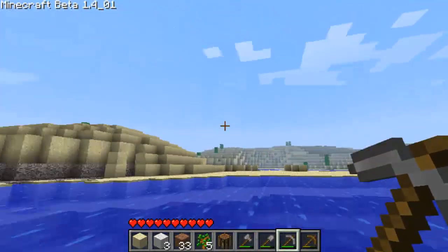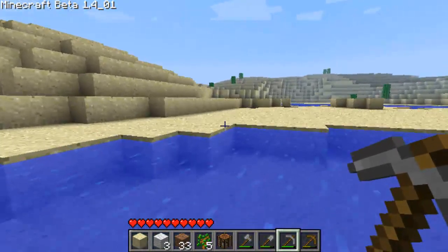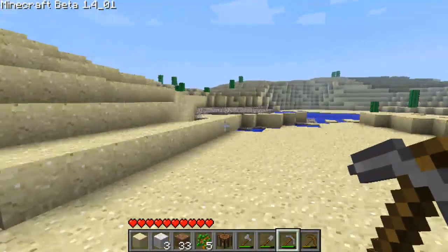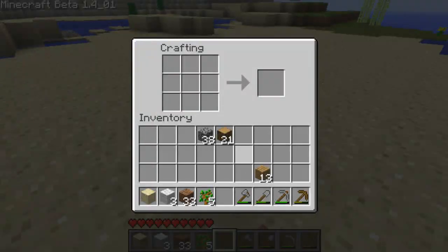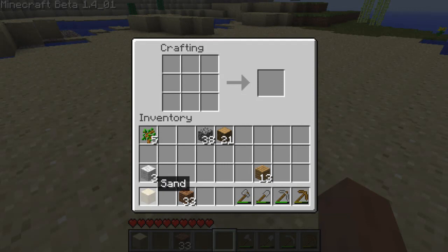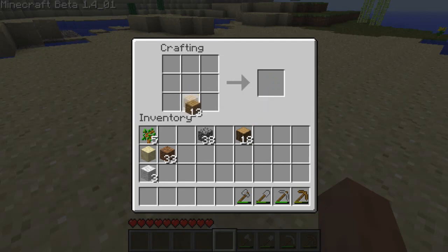We're six minutes in and it's getting dark — where's the sun? Oh, it's going down. Placing our crafting table. We need to create some space; I like a clear inventory. Oh, we need pork! I just figured it out — I need pork to live. We need to go hunting for some pork now. We'll create two of everything, just like Noah's Ark.